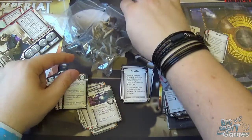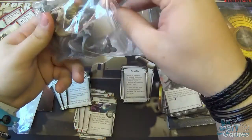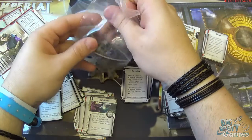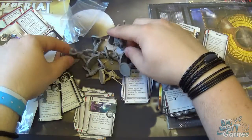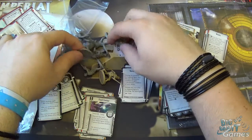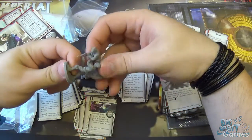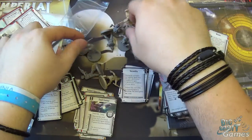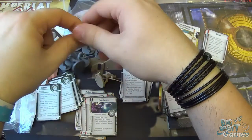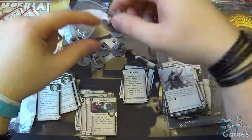So these bonus figures seem almost like a bonus at this point — let's take a look at them. Getting them out of the packaging now. You get a load of figures: lots of Ugnaught and Wing Guards, as we saw in those cards earlier. We've got three of the Ugnaughts and six of the Wing Guards, and then we've got our two new heroes.